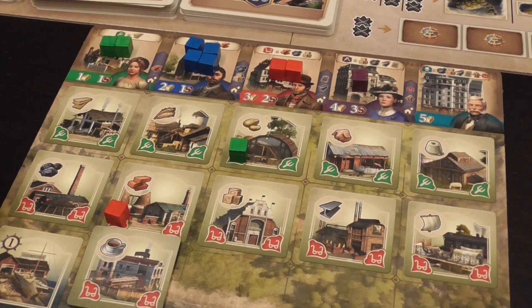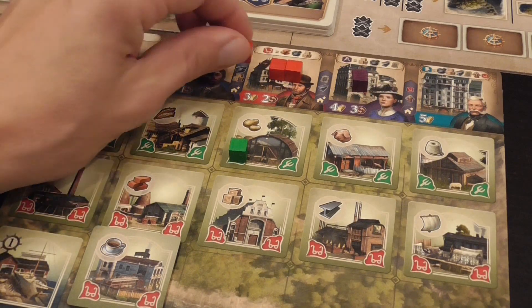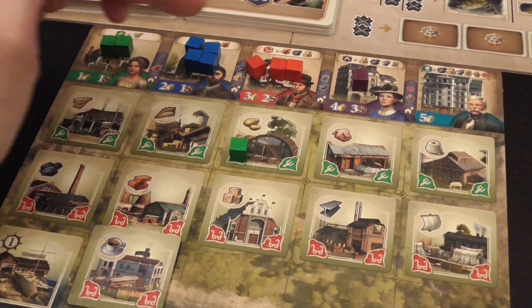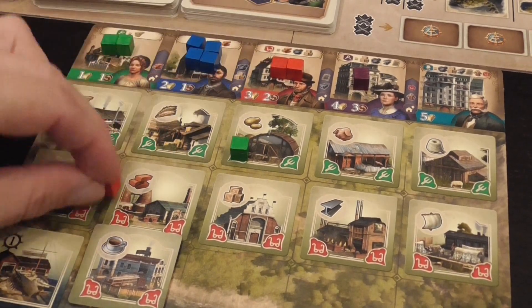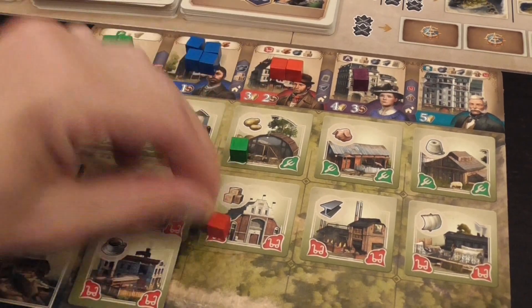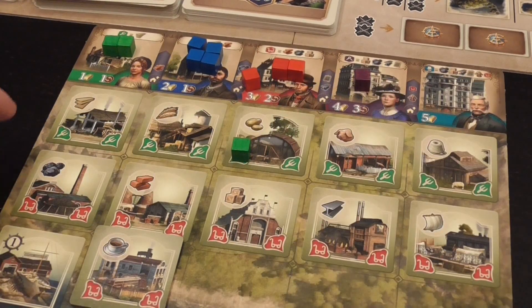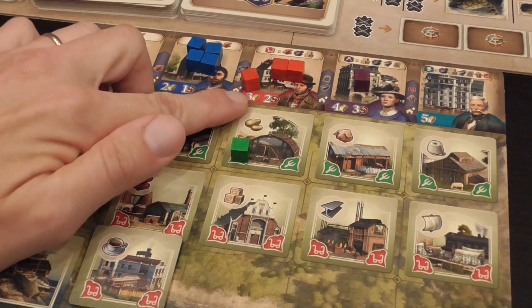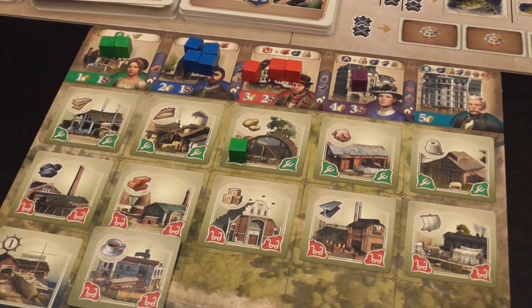Another way to produce goods is to spend gold — one of the resources in the game — to recall workers. This both frees up the worker and the space, so you can produce bricks or boxes again that round. The cost in gold depends on the type of worker indicated on the board.